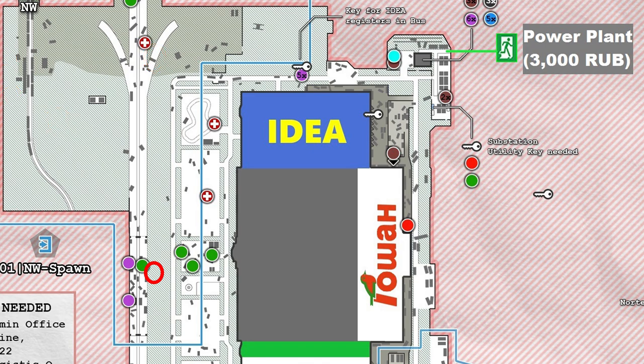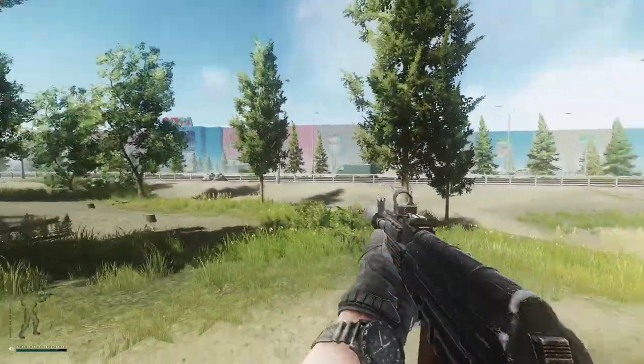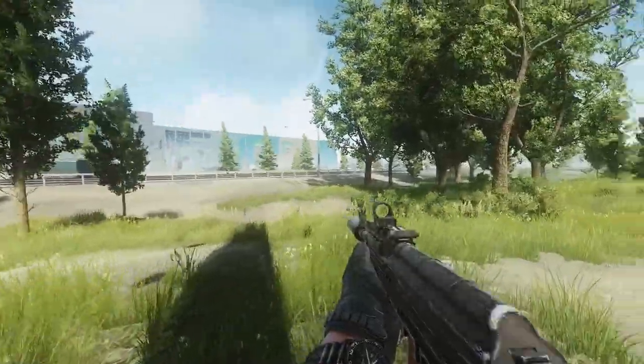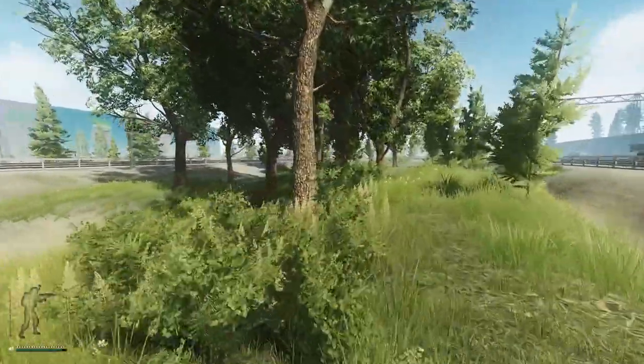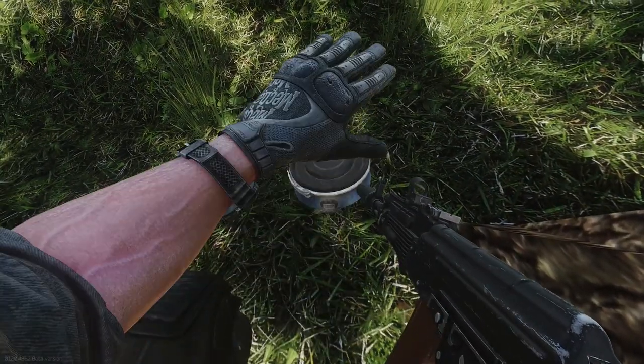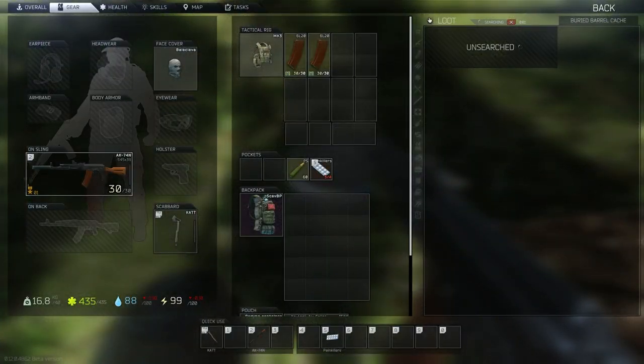This one's kind of difficult to tell you about, but there is a couch, and once you find the couch, you've kind of found the cache. We're at the front, this is the center almost, and there's the couch. All you're going to do is go down to these trees and boom, there's the first cache. Nothing really good in this one.